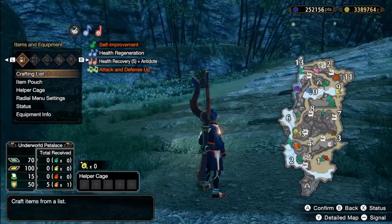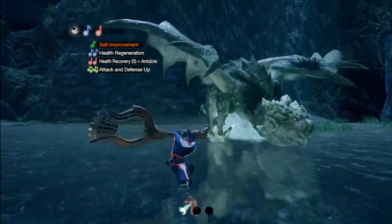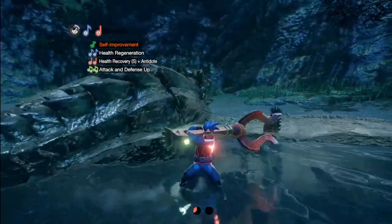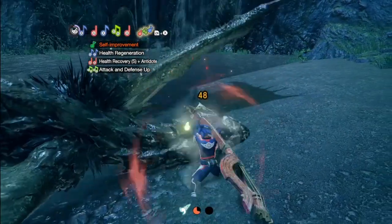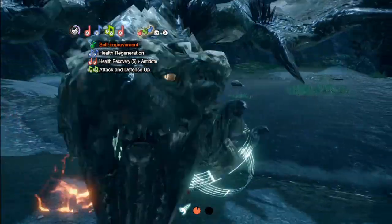Anyway, that was Hunting Horn in 5 minutes. Don't forget to look up more in-depth guides once you get a feel for the weapon. But honestly, this is probably one of the most fun weapons for beginners to use, and you feel powerful while doing so — no crazy combos required. Next up is Switch Axe, and like my boy Sonic here, gotta go fast.